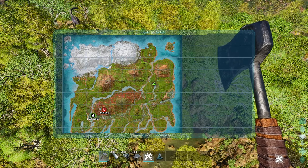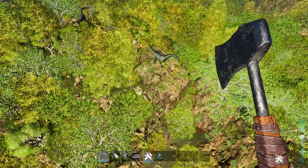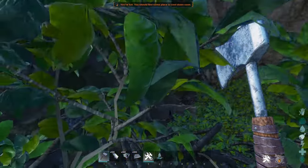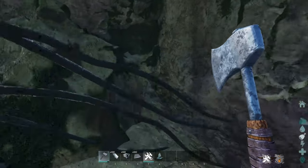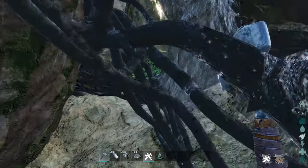Now we are at 43, 76.4, and this one is really small. It's basically just this area, but it's really hidden and easy to defend.